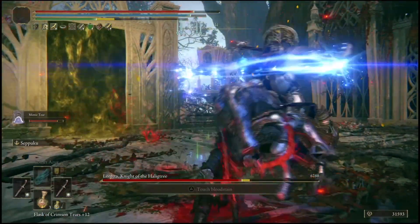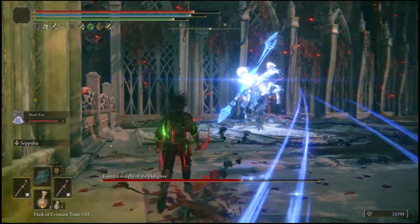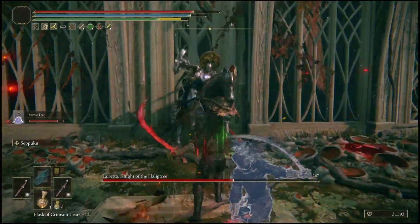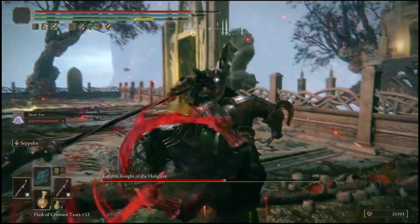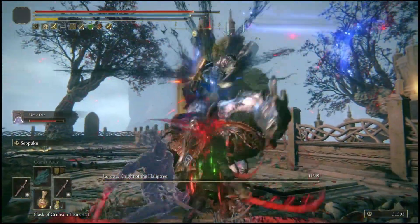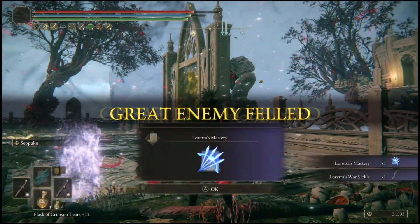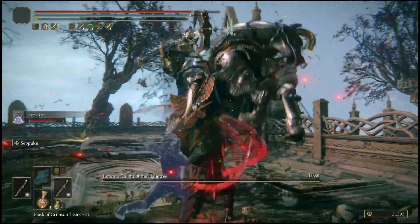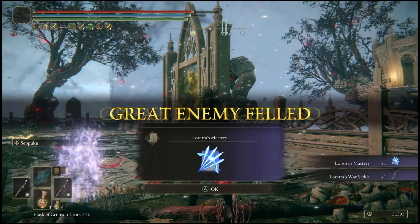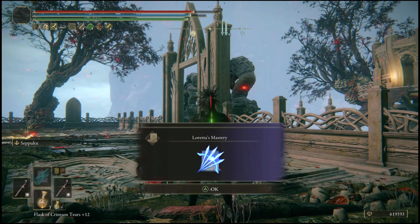Once the Mimic has taken aggro, all you guys are going to do is go in with slashing attacks. As you guys just saw from that one attack, her health is literally almost halfway gone. All you basically are going to do is slice her out, because the tears we used in our Wondrous Physics give us crazy amounts of stamina for a short period of time, and the Pickled Turtleneck gives us additional stamina, allowing us to just swing for however long we'd like.